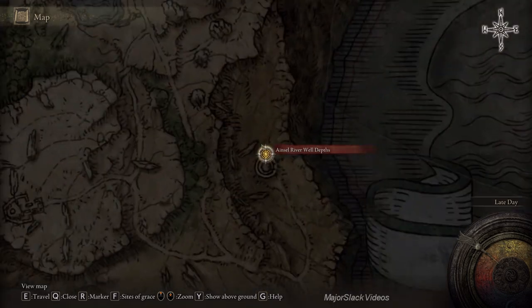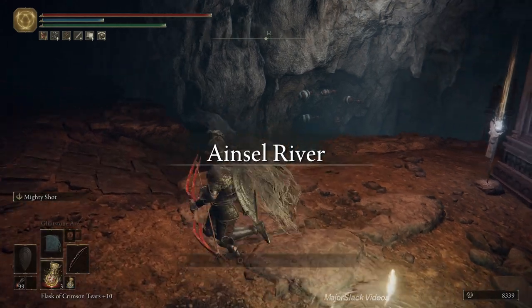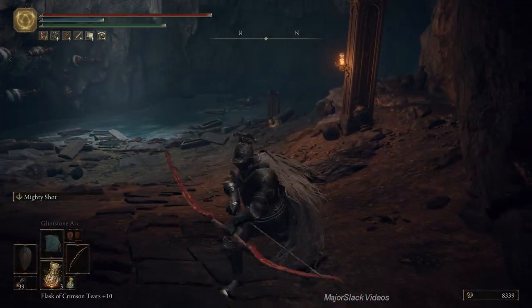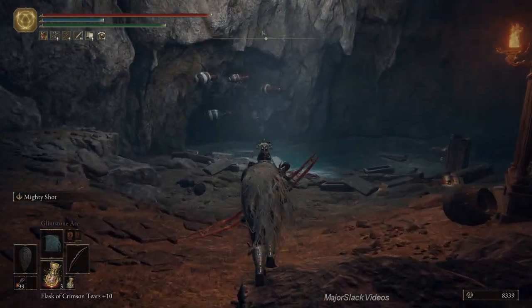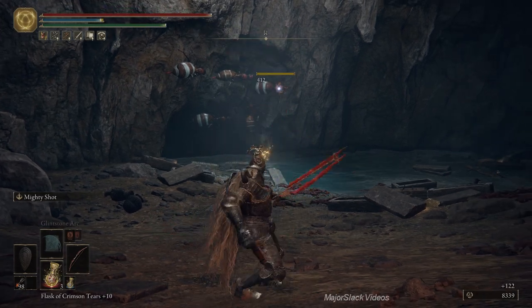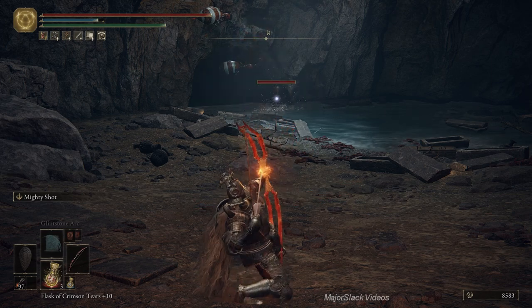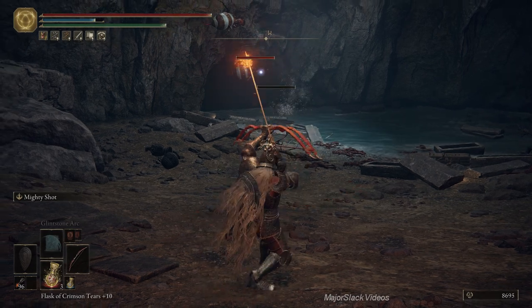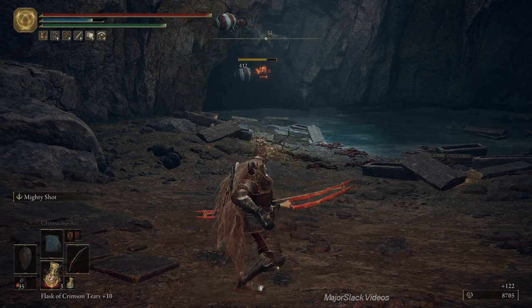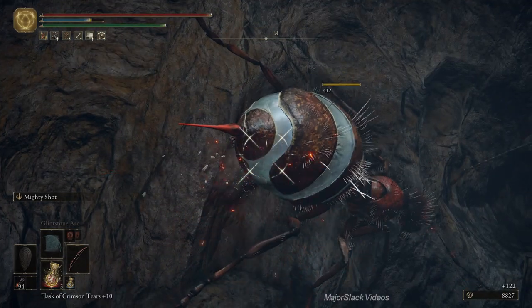Ainsel River Depths. If you've been following this walkthrough, you have this location already mapped out. Let's get up, let's get into it, let's get involved. We have a whole bunch of giant ants over here — should be able to one-shot them. We'll shoot now and loot later. This guy defies being locked onto, so just aim manually and do him in.